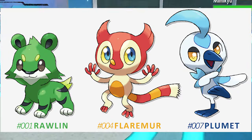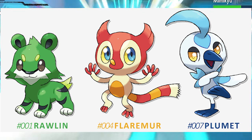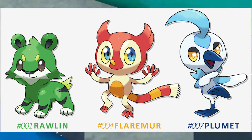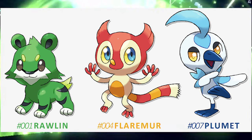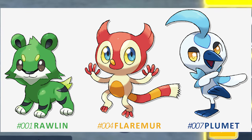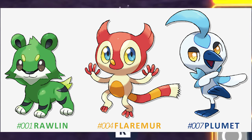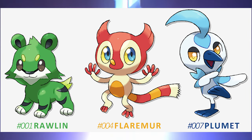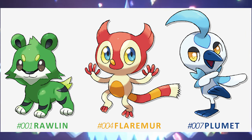Next up, we got Rollin, Flamir, and Plummet. I don't know which one's the best here — I might give this one to the Water type. I'm not really crazy about any of these designs though. Flamir could be really great if the design was just polished and straightened out a bit. I think Rollin looks pretty good, but it should be a lighter shade of green with more distinct colors in the face or ears. That design looks a little too dark to me. I think the Water starter is the best — so finally, the Grass starter isn't the best out of the trio.